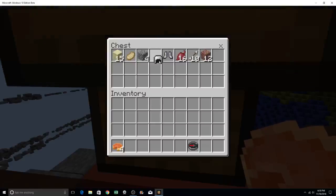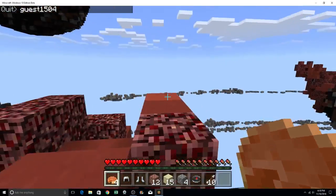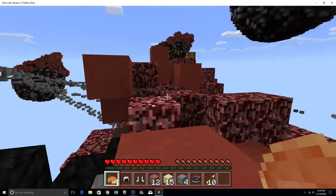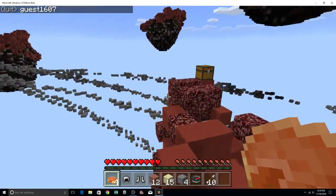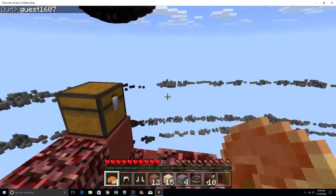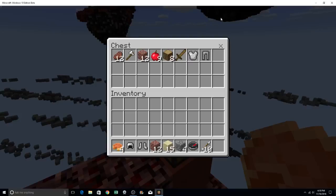We are going to get the iron helmet. Good — blocks, we got a lot of them. We need the bricks, the sandstone, and the cooked pork chops. We need arrows for the bow. Somebody quit the game. Another player left the game and we got a wooden sword and some more bricks.